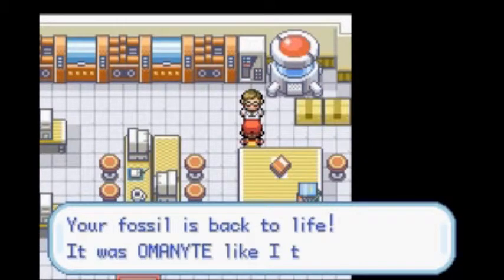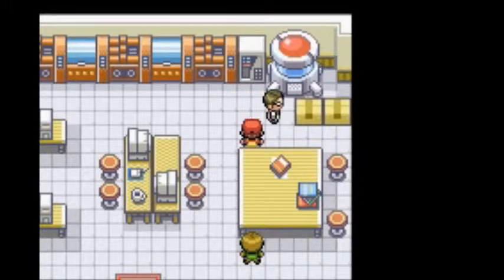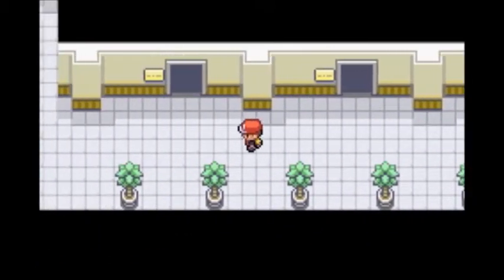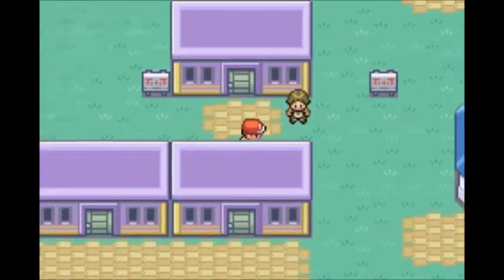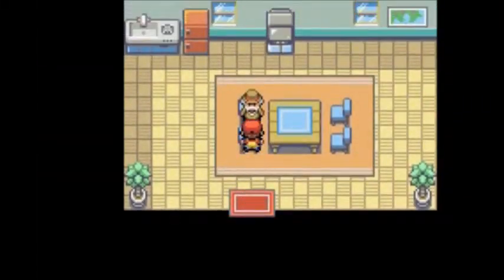You have to walk out and then walk back in — if you try to talk to him again right away he'll say you need to take a walk. Stupid me, I forgot to nickname our Omanyte, so I'm going to fly somewhere to nickname it. We're here in Lavender Town to nickname our newly obtained Omanyte.